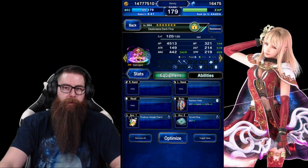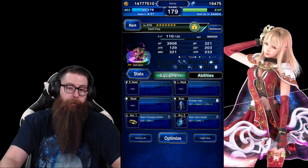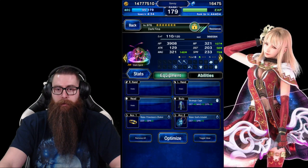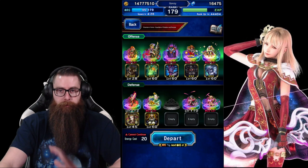And then we've got Seabreeze, Darkfina, and Darkfina here for chains. I'm just using tornado chainers. You want to use magic chainers, but whatever you want to do is fine. Just make sure they have 100% water resist. Dragonlord is going to be your main damage unit — focus on him.